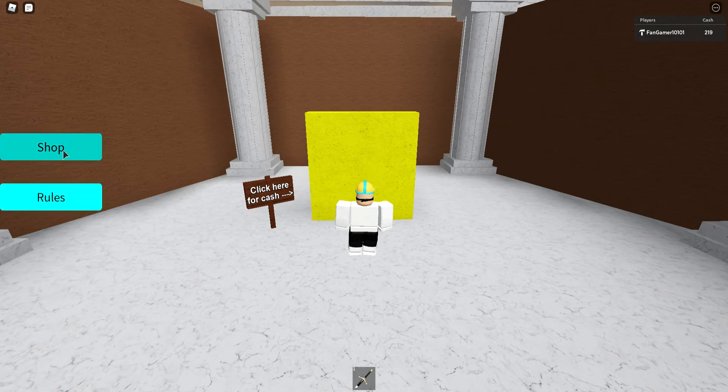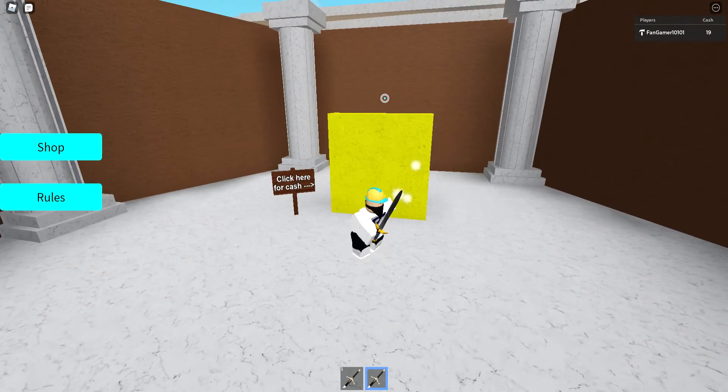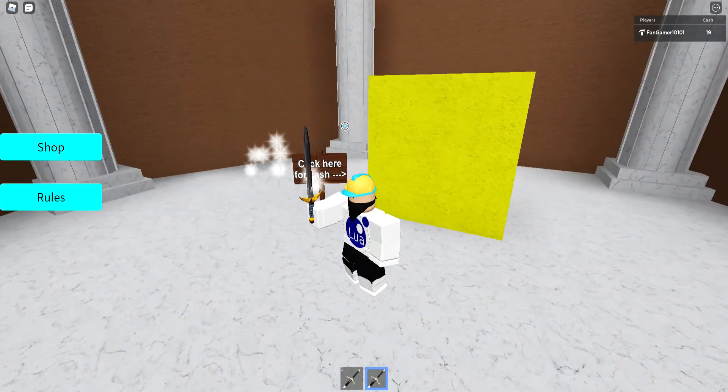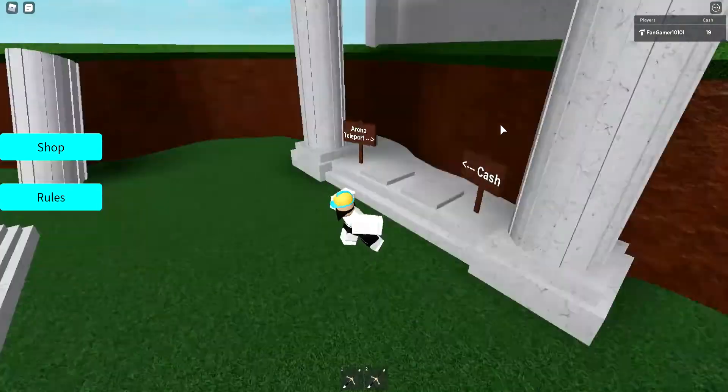All the swords are ordered from least to best. Obviously look at this sword — it has white sparkles, very cool. This one does more damage than this one.